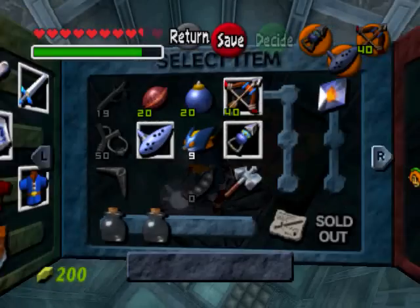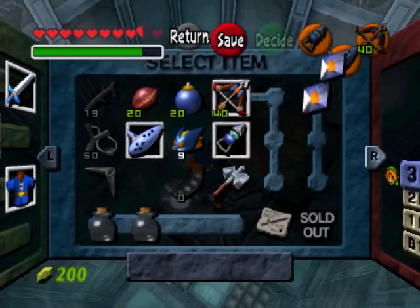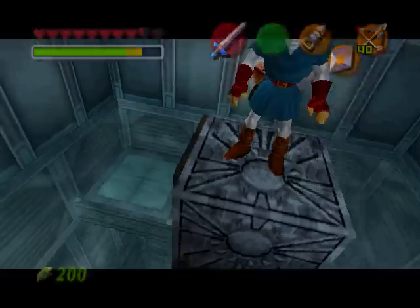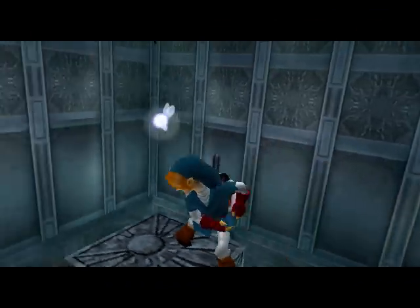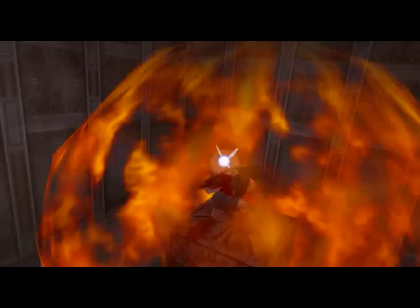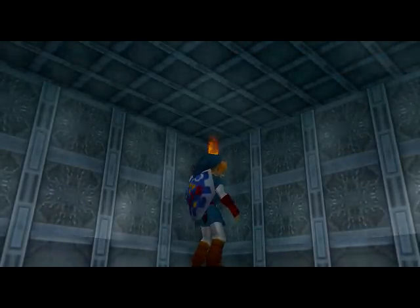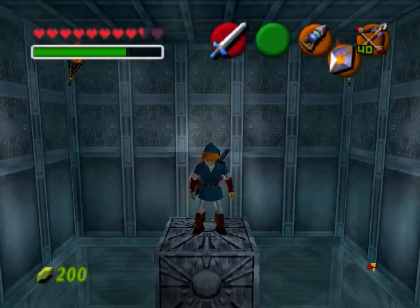Maybe we can use Din's Fire to light all the torches from here. Let's give it a shot. By the way, I changed my video plugin back so the fire looks like fire again. Hey, it worked! And it opened up the gate all the way down there. I must know what I'm doing after all.